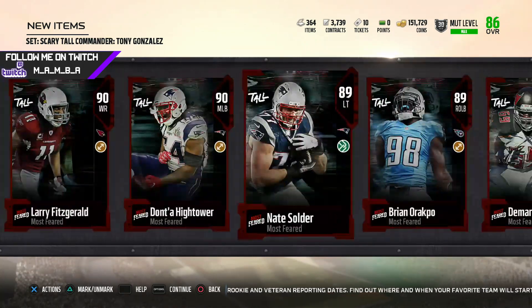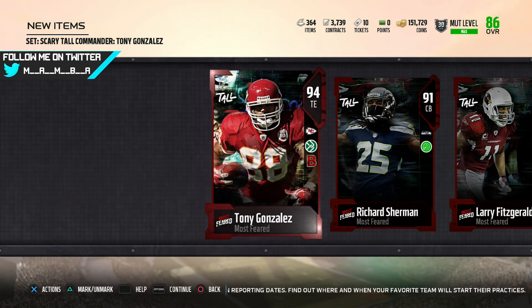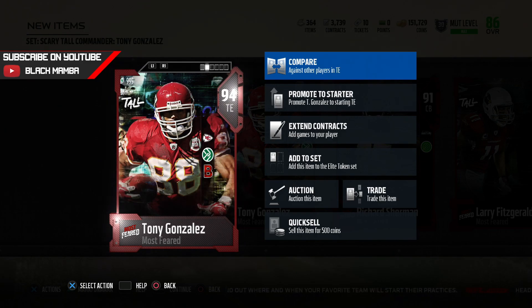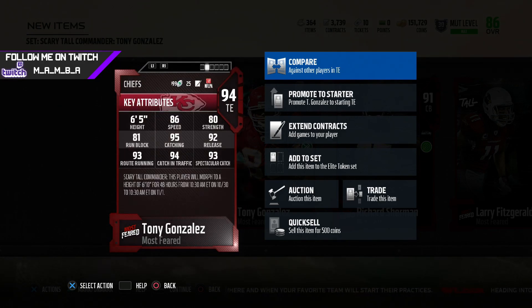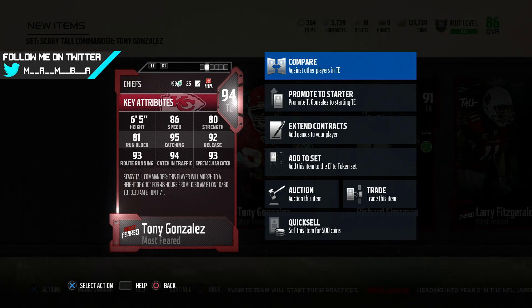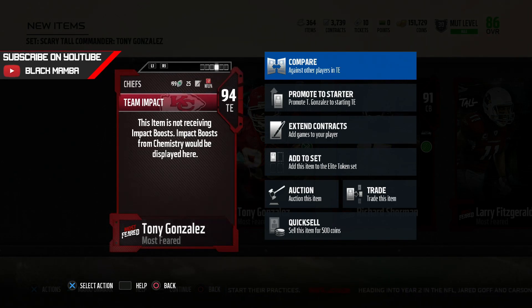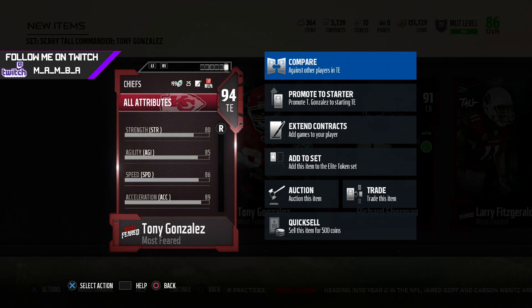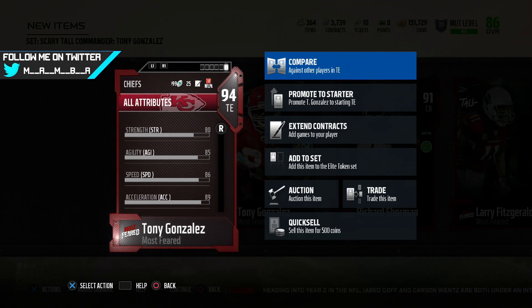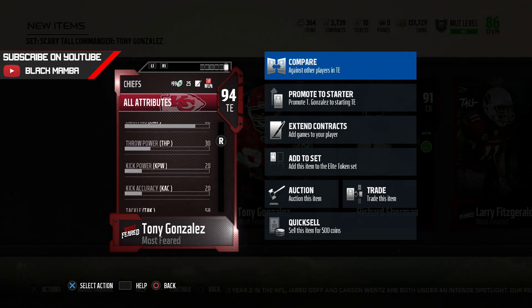They are all non-auctionable or tradable — the only one you can auction and trade is the Tony G. Here are the stats on Tony G: 86 speed, 6'5", 80 strength, 81 run block, 95 catching, 92 release, 93 route running, 94 catching in traffic. Spec sets are crazy with Battle Ready, so if you get into that Battle Ready spam — hit that X or A button — you can do some work and break tackles. He has 80 strength, 85 agility, 86 speed, 89 acceleration, 95 awareness, and 82 carrying.